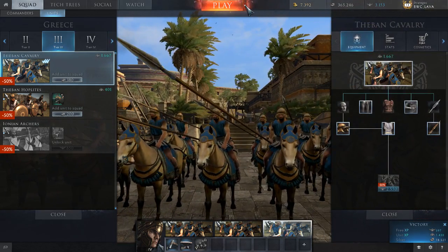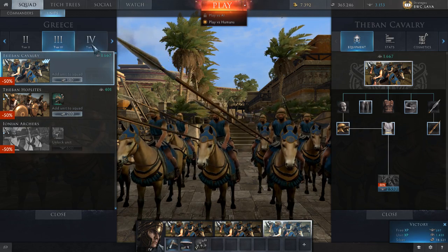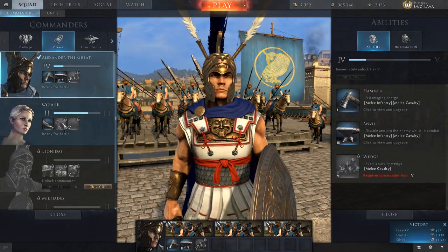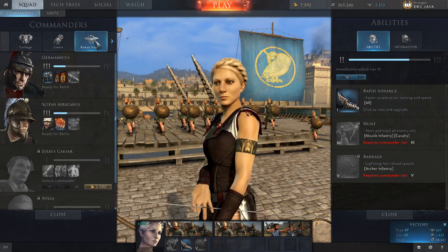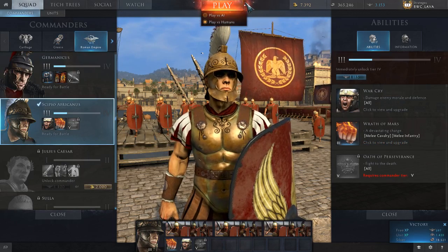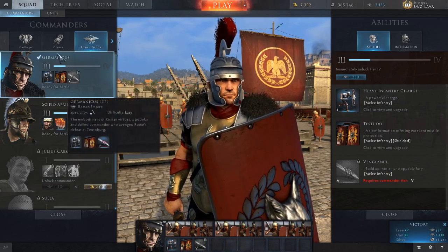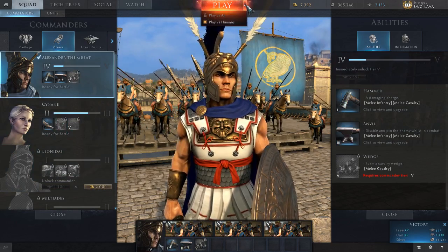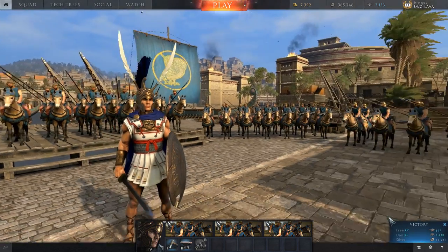Tier 3. After a certain point — I believe it's after you get to tier 4 — once your general hits tier 4, then you can only play versus humans. I'll give you an idea of that. This one is tier 2 and there I can play against humans. Here's Scipio — he's tier 3 and I can still play against the AI. So once you get to tier 4, then that's it for you — you have to play everything humans versus humans.